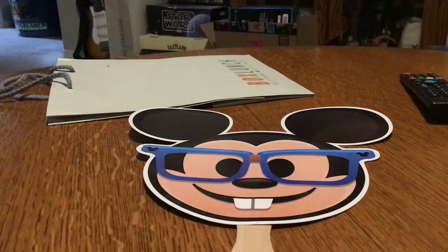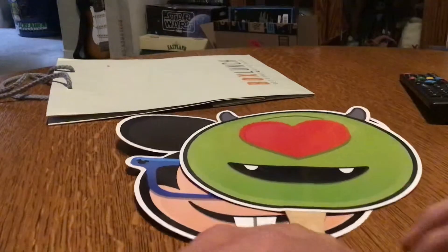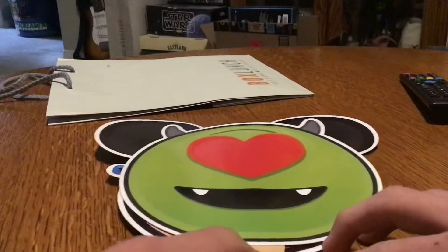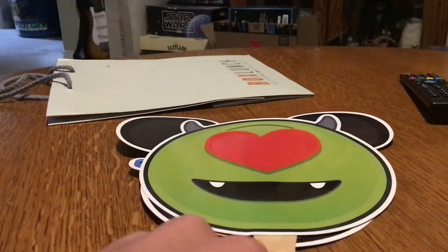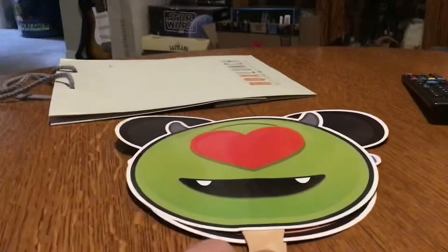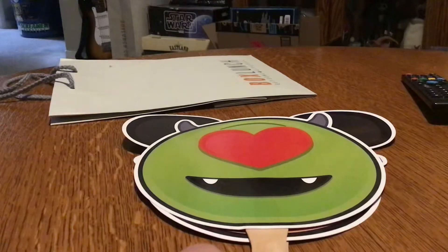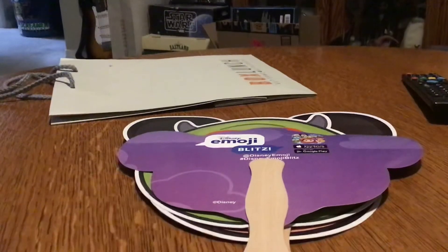Anyway, the next one is Mike Wazowski from Monsters, Inc. — the heart-eyed one. And on the back of all of these, they have the Disney Emoji Blitz branding.